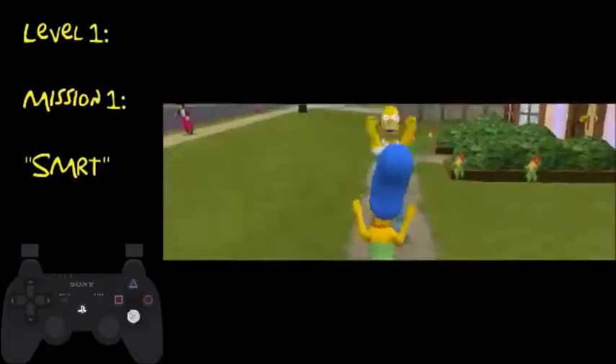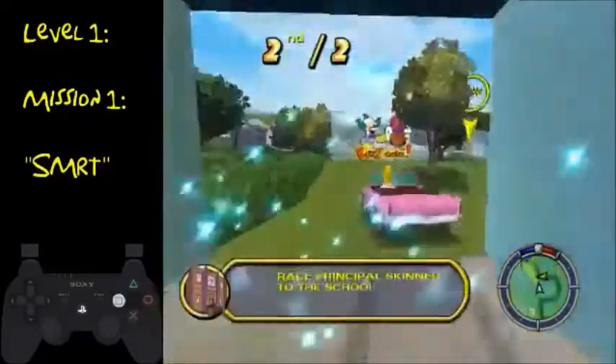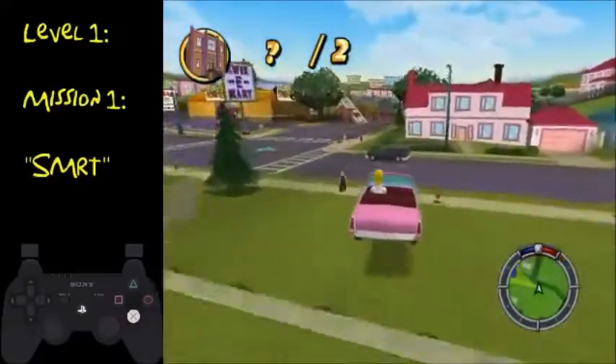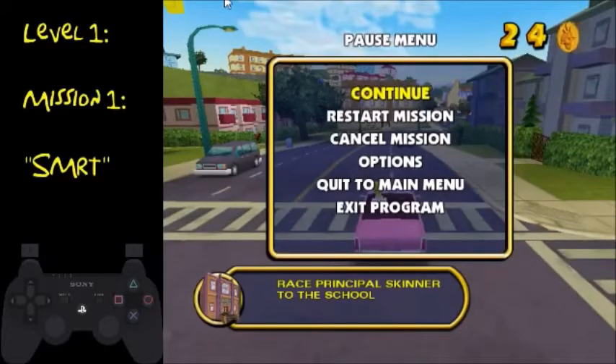And then select the next mission and then select the car. One thing to note is you'll need to get a lot of coins during this run, because there are a few cars that you have to buy to continue the game and unlock certain missions. Also, what I just did there is I reset my car as soon as I hit that vending machine — you should have that mapped on select if you're playing on PS3 controller. You'll be using that button a lot in this game, trust me.